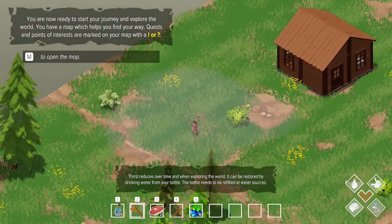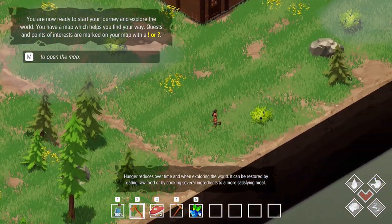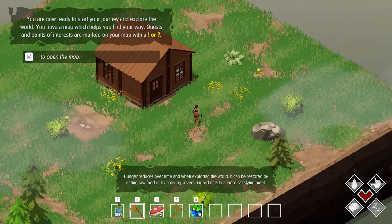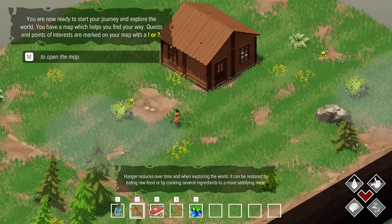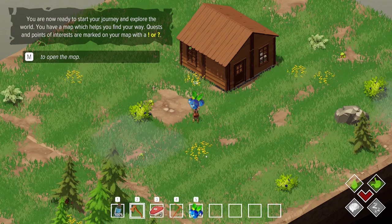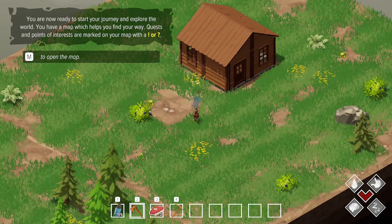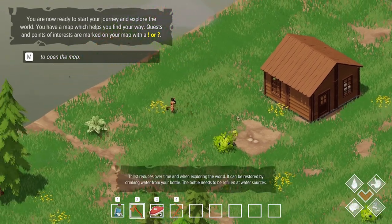One thing I like is that the thirst and hunger don't seem to go down too fast. Sometimes in survival games, even the first day your needs go down way too fast and you can't manage anything. So I like that they don't go down too fast. I can just eat some blueberries and my hunger is going up. Drinking water gives you around 25% — that's quite a lot.